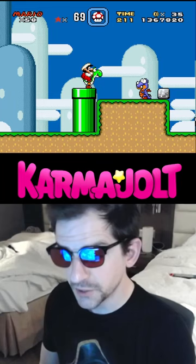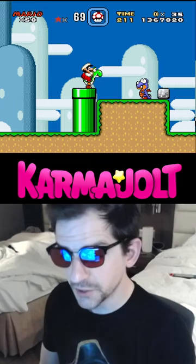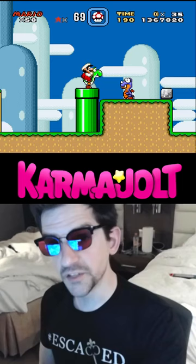Stand near the right edge of this pipe, but not too far to the right that you can hear this Chargin' Chuck jumping and clapping. Now once this handsome dragon has his nose past the gigantic tube in the background, that's where you want him to be.